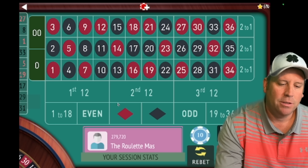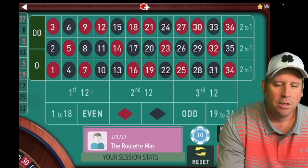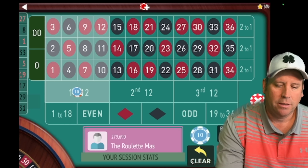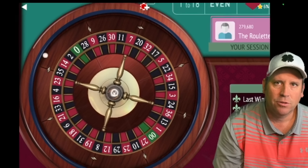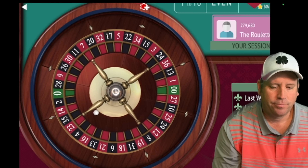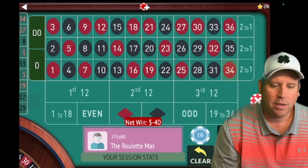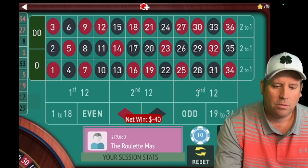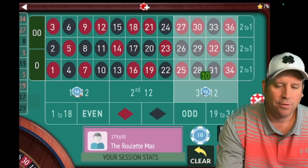That was $10 each and we lost on first and third, so now we're going to go to $20. We're going to go up one unit on first and second. We lost again, so now we're going to go to first and third except it'll be for $30.